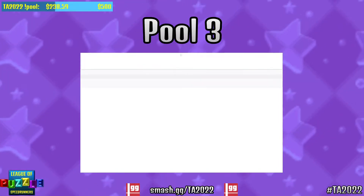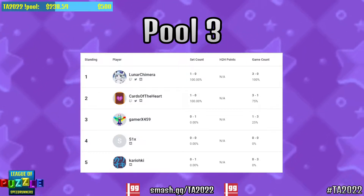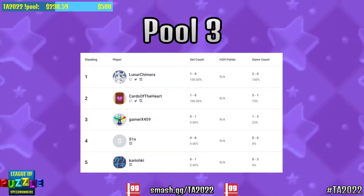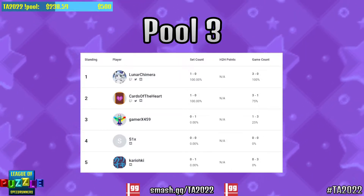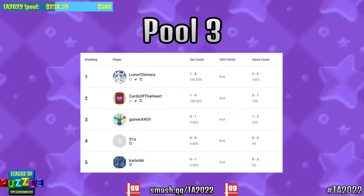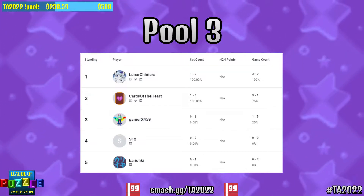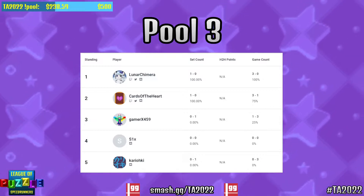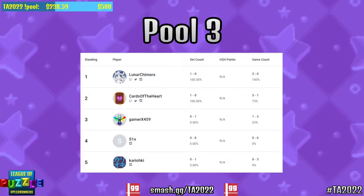Cards and Lunar both have one win in Group 3. Gamer and Karaoke are both 0-1, and Six is just lurking in the shadows stalking out his next victim. The spookiest thing is that those times Gamer has set are definitely within Six's own margin of troll. This group is definitely one of the groups of death — honestly nowadays every group is a group of death. Lunar, Gamer, and Six are all solid contenders for the number 2 seed out of this pool. It could happen that Lunar and Six bop Cards, potentially. There's still a lot of possibilities here — this group is gonna take a while to find out who are the deaths.